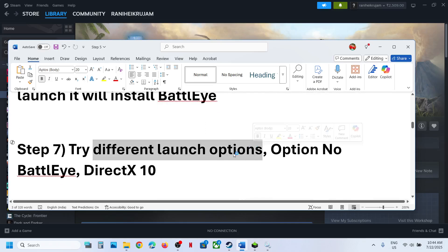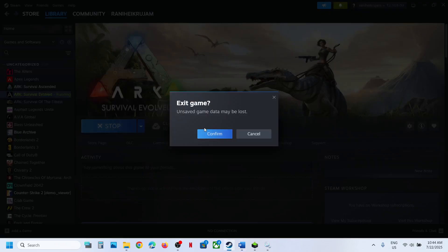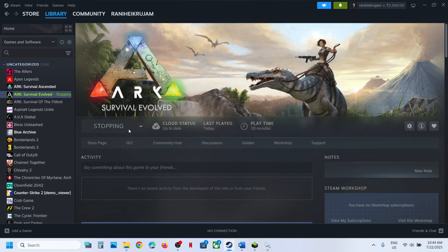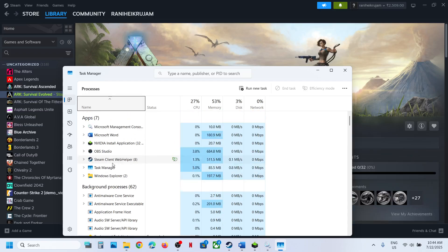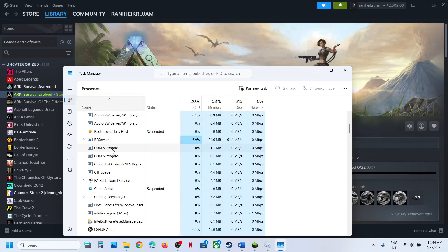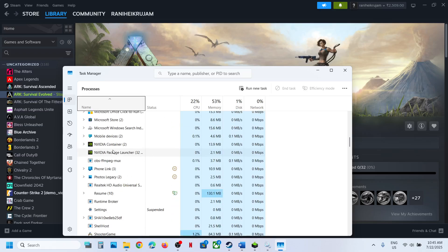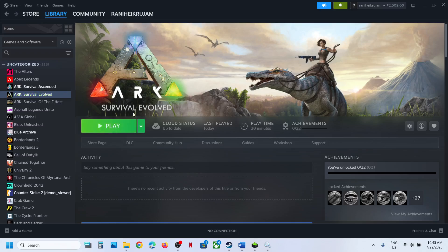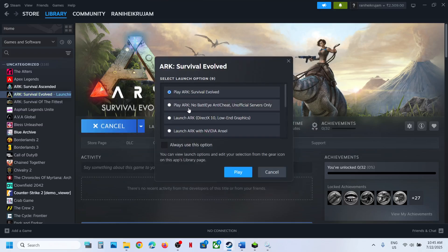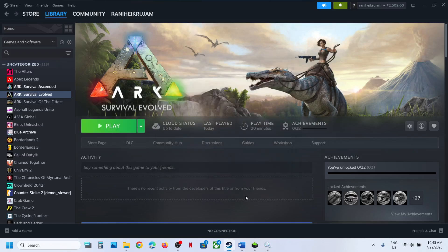The next step is to try a different launch option. When you click Play and see different launch options, you can try 'Play ARK No BattlEye Anti-Cheat'. You can also try 'Launch ARK DX10'. Try all the different options and check which one works for you.